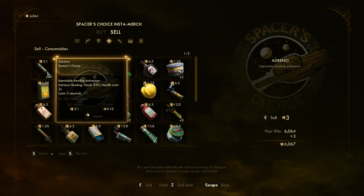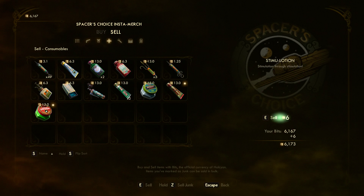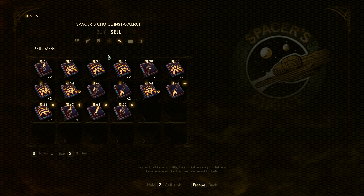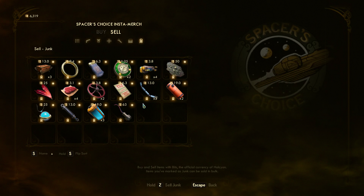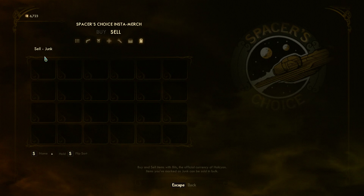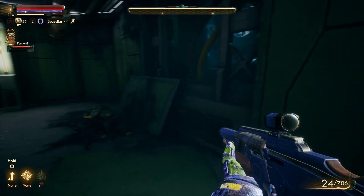I've decided I'm just not going to worry about any of the consumables other than Adreno, so I'm just going to sell everything — and sell the junk. Alright. That brings me down to 46 out of 9. That should be good enough for now.